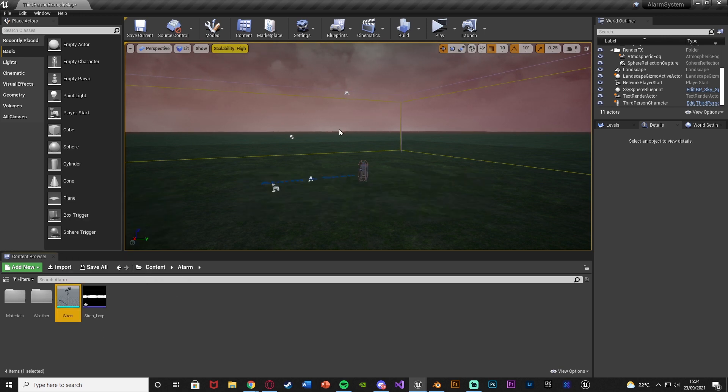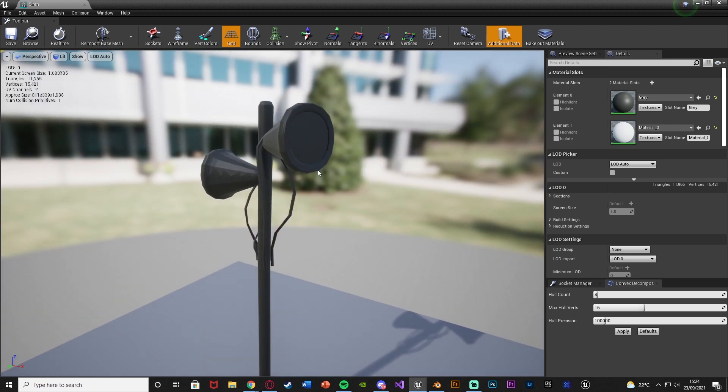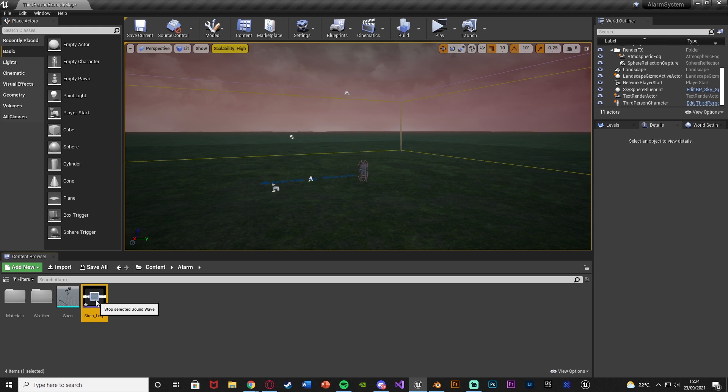I've got this nice simple siren static mesh — I downloaded a free one for a siren head, removed the head, added a pole, and added some plates inside to remove the mouth. I've also got a sound effect from freesound.org. I cut it to make a nice loop instead of the whole thing.